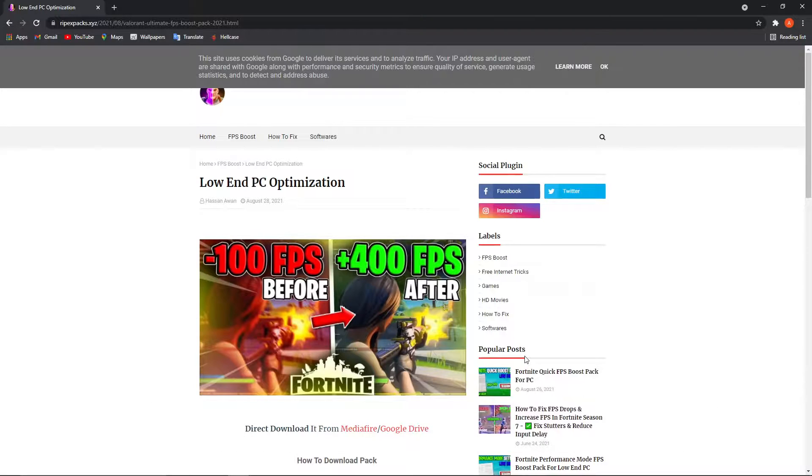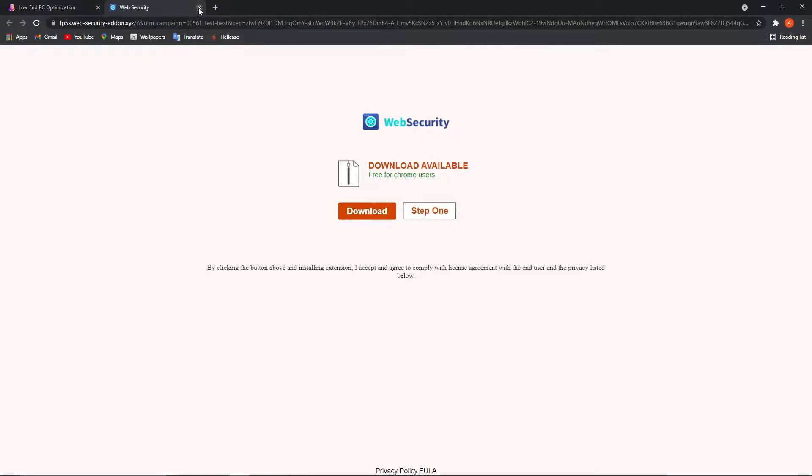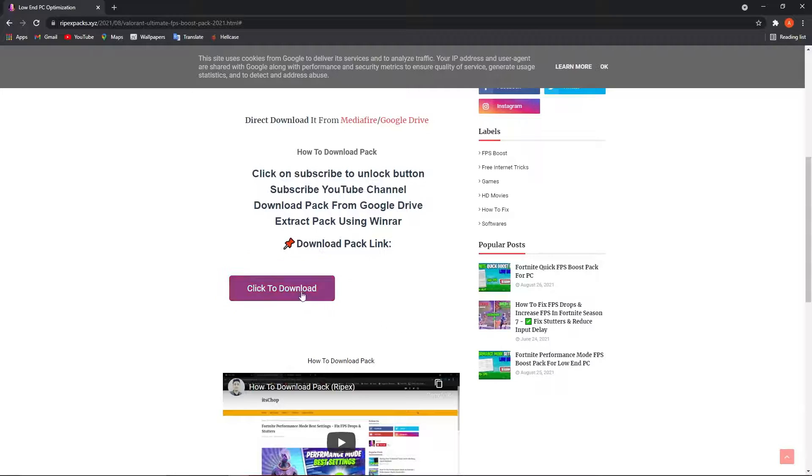When you are here, scroll down, press on Subscribe to unlock link, close this page, press again Subscribe to this channel, then close this page, scroll down, and press on Click to Download.